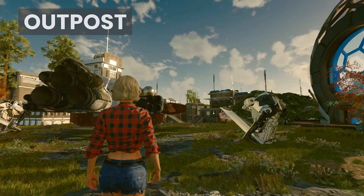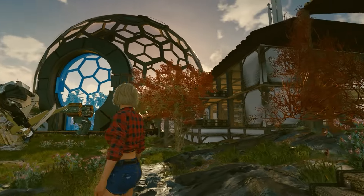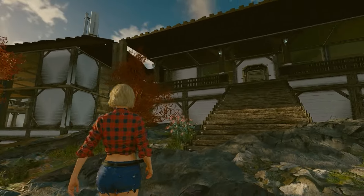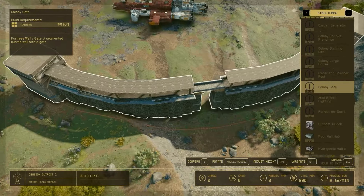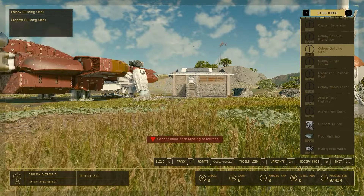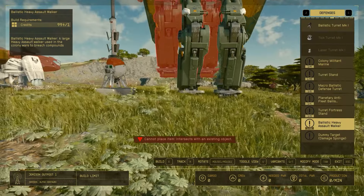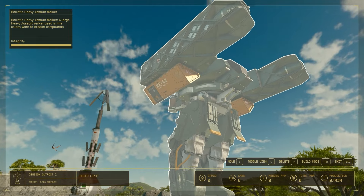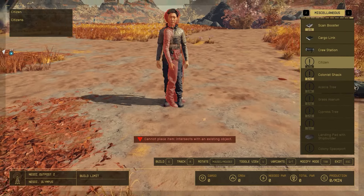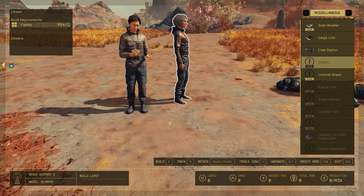Next, we have outpost mods that take base building to a whole new level. Forget the small outposts — it's time to build sprawling cities. These mods expand your outpost creation tab with a variety of new structures, from massive buildings to advanced defense systems with robots. You can even populate your city with citizens, making your settlement feel alive and dynamic.